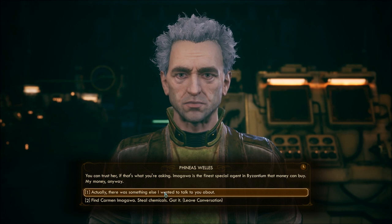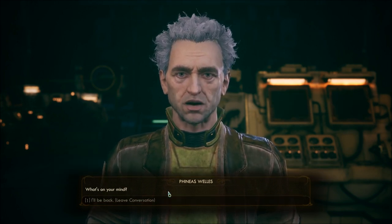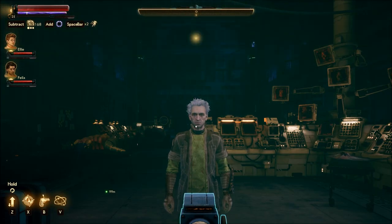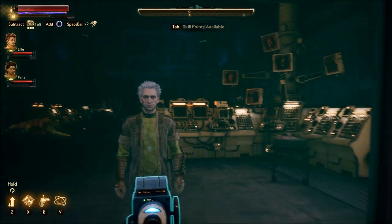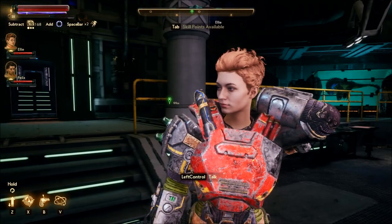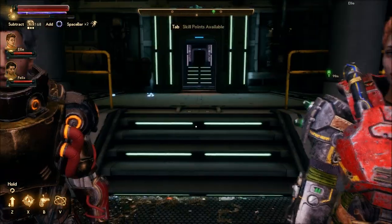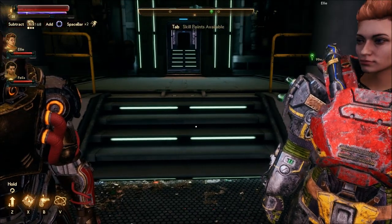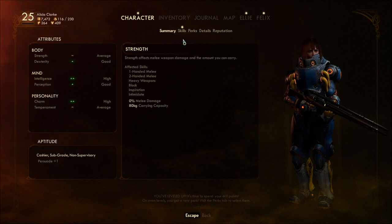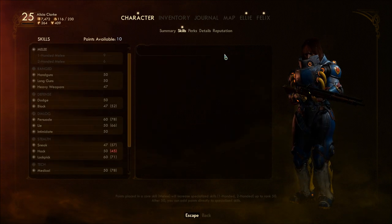Maybe there's something else I want to talk about — apparently nothing. I always get a charge when leveling up. Let's check it out. Keep forgetting K for character. Companions get some perks as well — or skill points.